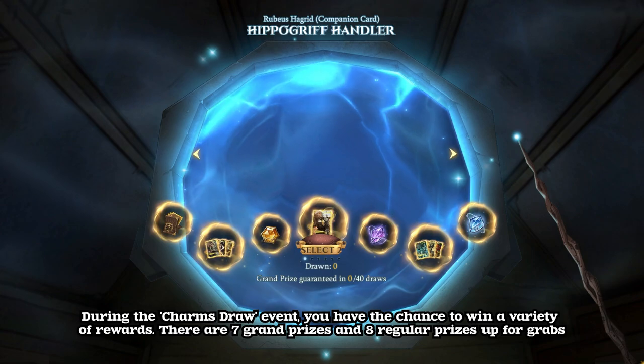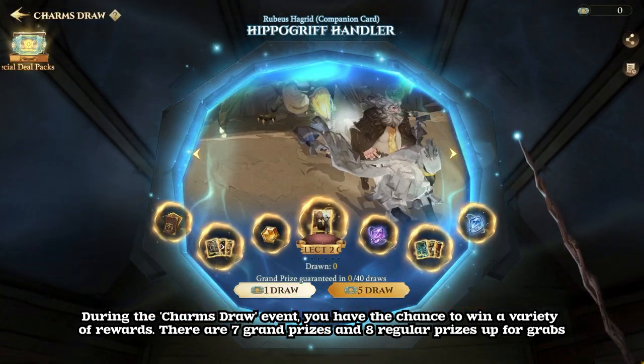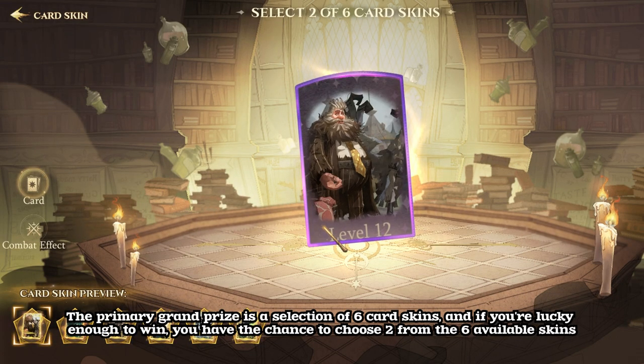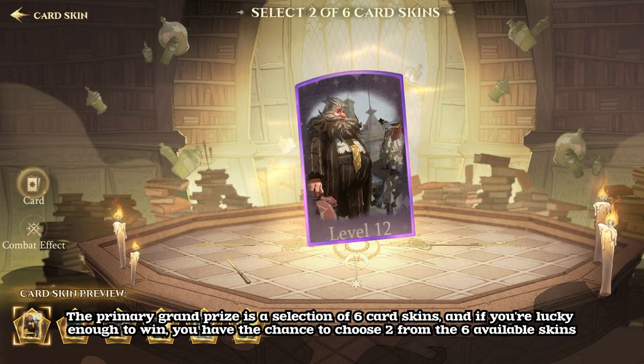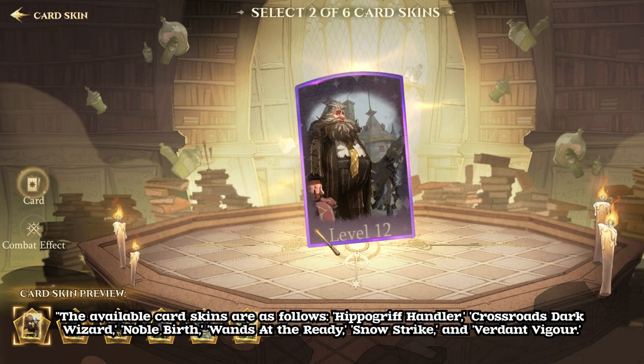During the Charms Draw event, you have the chance to win a variety of rewards. There are 7 grand prizes and 8 regular prizes up for grabs. The primary grand prize is a selection of 6 card skins, and if you're lucky enough to win, you have the chance to choose 2 from the 6 available skins. The available card skins are as follows.